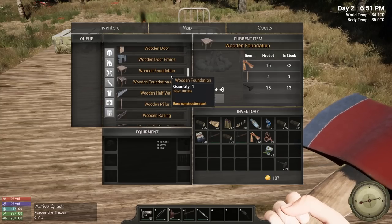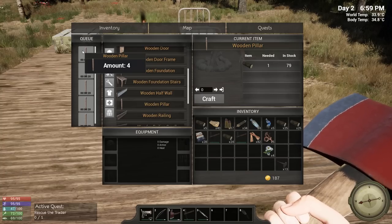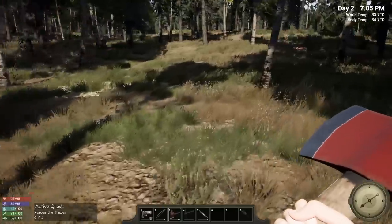First thing we're going to want to do is build a good amount of foundations. We're going to need pillars, so let's make four of these at a time so we can cancel if needed. In some crafting games when you queue up items you get them as they craft, but in this game you have to finish the entire crafting queue and then you get them all at once — kind of weird.